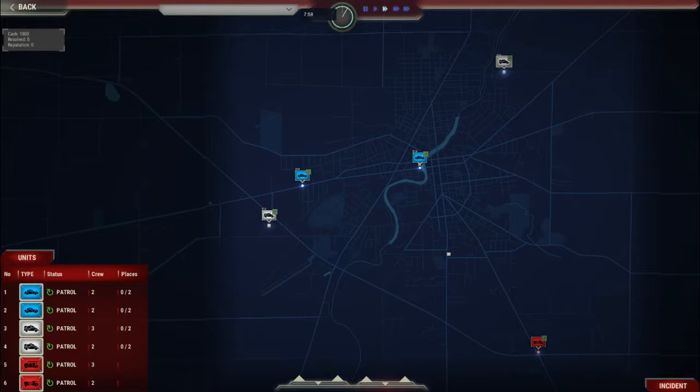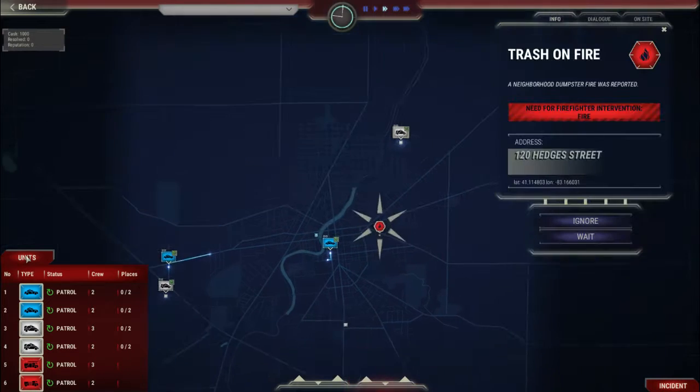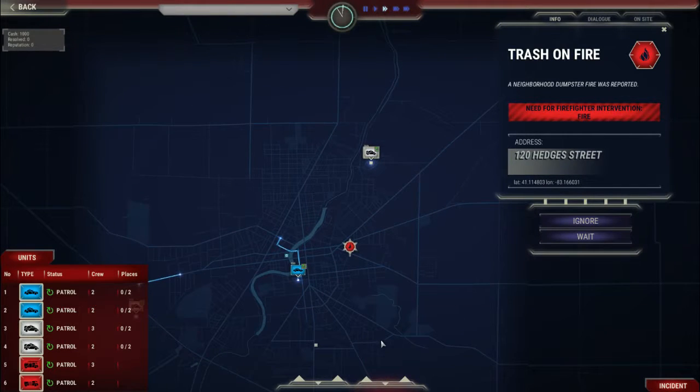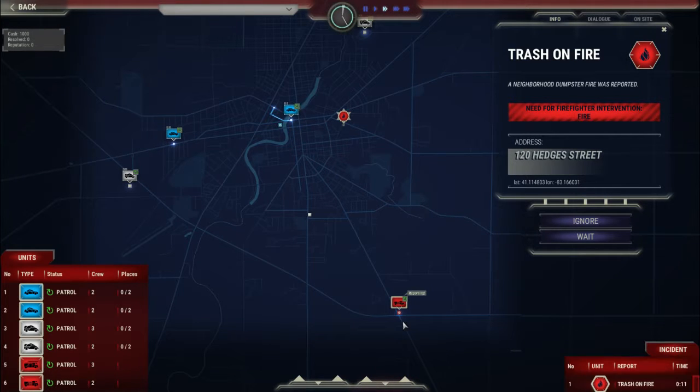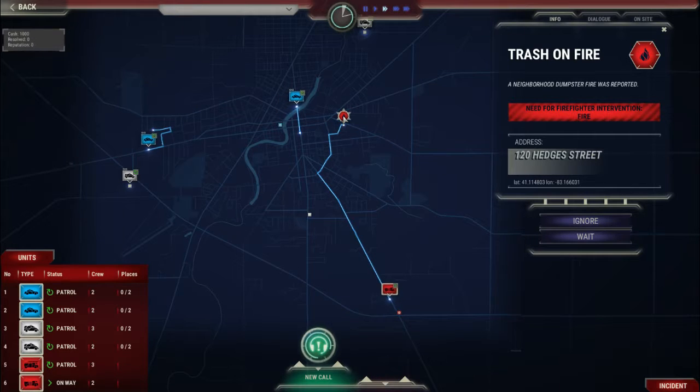In this corner we'll click on it and start the incident. It'll show the events and incidents currently up and also the 911 calls. You've got two types of incidents here. As you can see, it's just a pop-up incident for a fire, so we can obviously ignore it or wait. We'll start sending this fire unit up to here — apparently it's trash on fire.